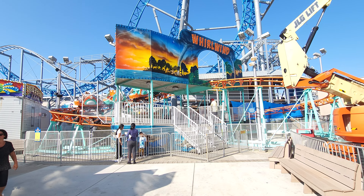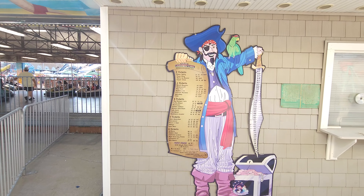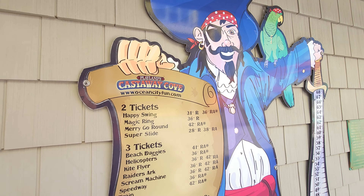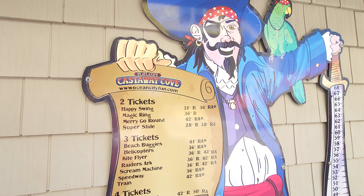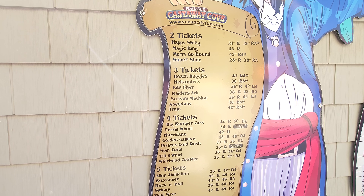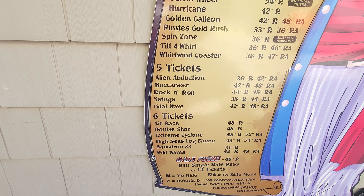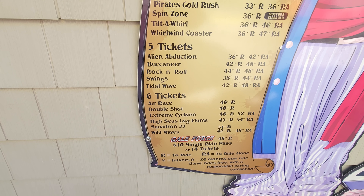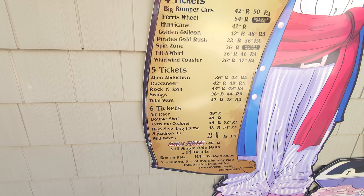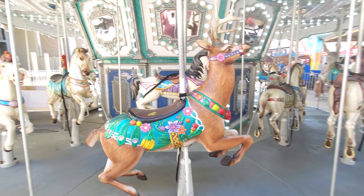One thing I really like is when a ticket booth lists all the attractions and ticket costs. For two tickets you can get on four different rides; three tickets gets you seven rides; four tickets covers multiple options; the most expensive rides are six dollars — the double shot, log flume, and so on. Gale Force is 14 tickets or you can get a day pass, which is a nice option.